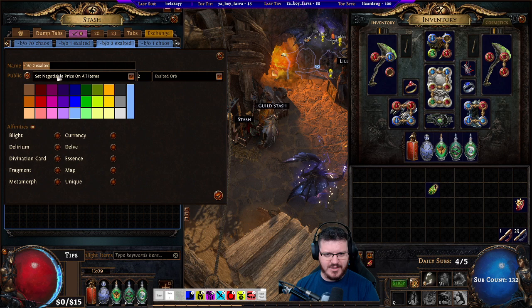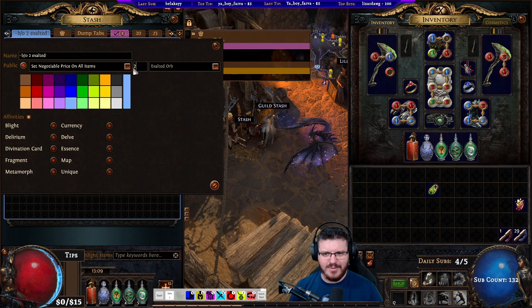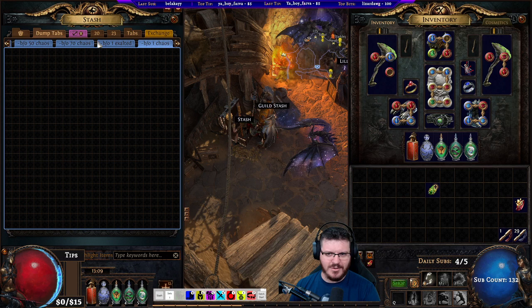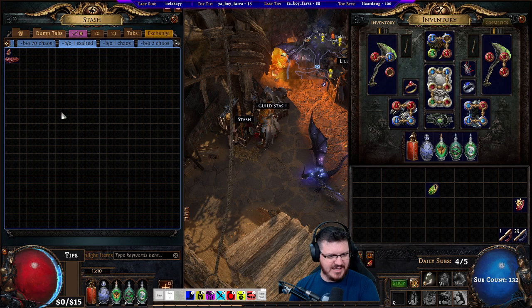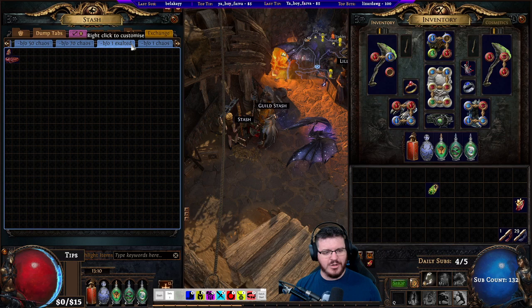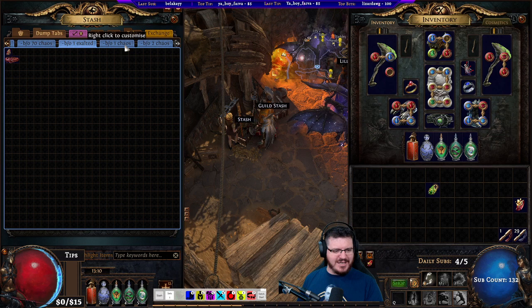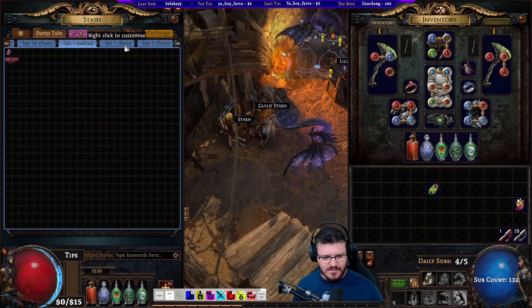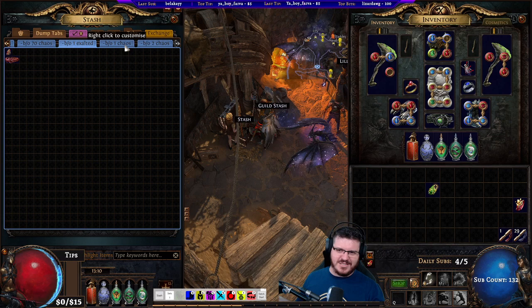Plenty of stuff sells for 1c right at the beginning. When that tab fills, I put it at the end and pull out a new tab. By the time you're pulling out a second tab it's a few hours into the league, so you want a little more money — make the next one a 2c tab. When it's full or after an hour or two, put it in. Then go to 5 chaos, 10, 15, 20, and keep slowly raising the price over the first day or two until by day three you're doing what I'd set up now — starting at 4x and going down from there.